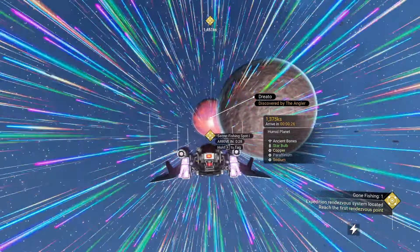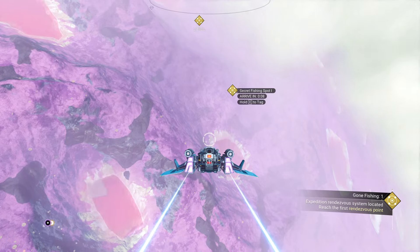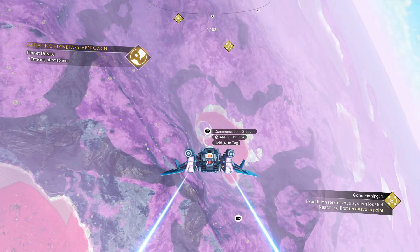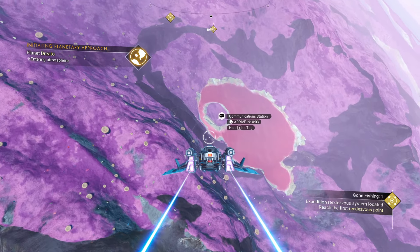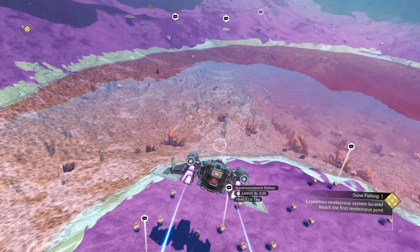Ancient bones — that's a lot of money. We're going to a lush planet, which is really nice. It is going to have storms though, so we'll have to watch out for that. Reach the first rendezvous. Secret fishing spot. This angler guy seems to have gone fishing, and things went badly from there. Let's see if this comm ball has anything to do with what we need to do. There's a lot of comm balls.